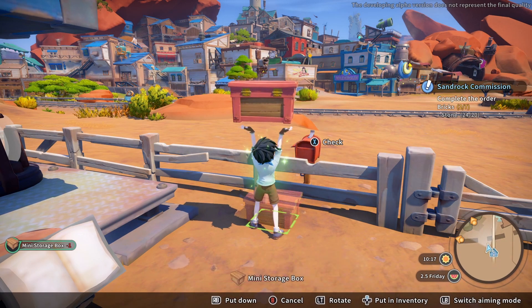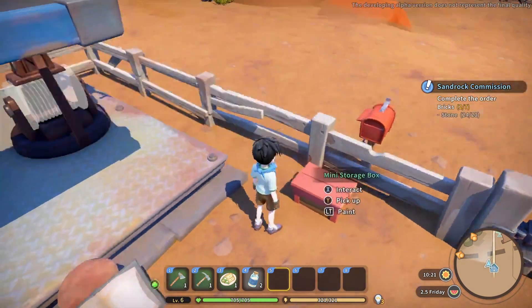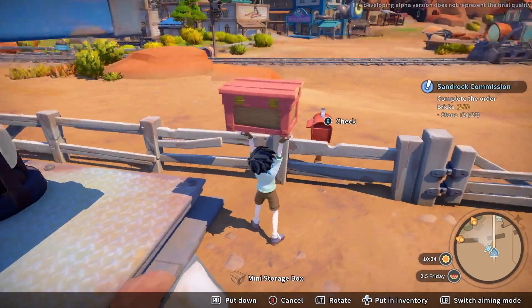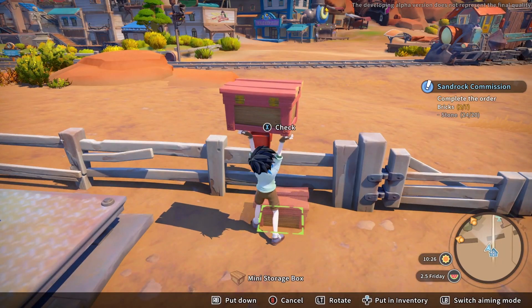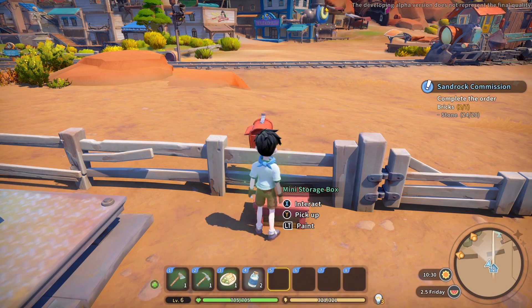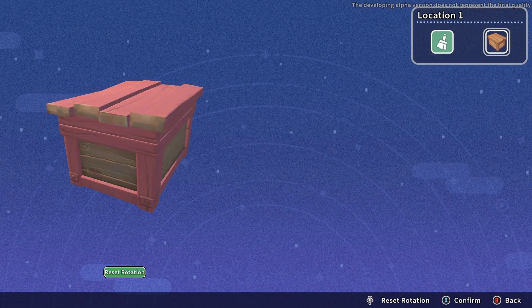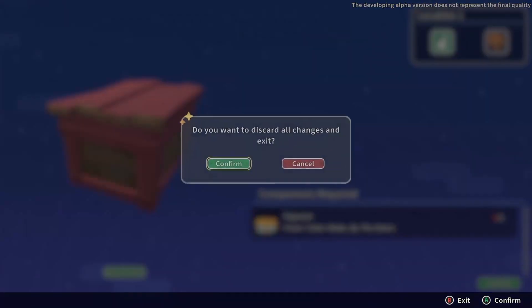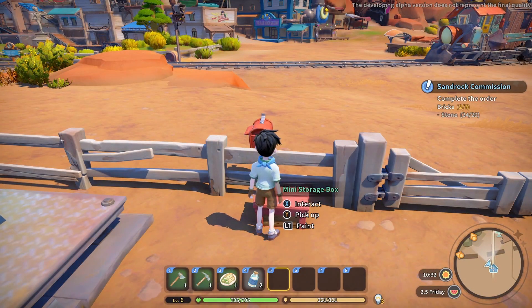I always forget the controls — how do I turn? Left trigger? Oh wait, now it's backwards. Wait, I can paint it? That's the back — there we go. Oh, I need pigments to do it though. I knew it wasn't gonna be that easy. Okay, we're done here.